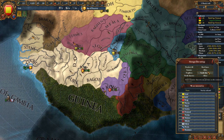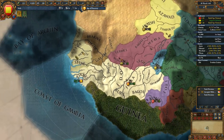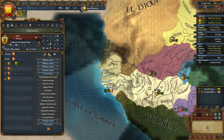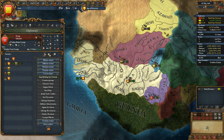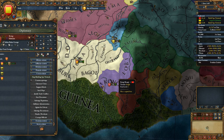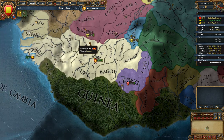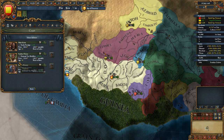Jolof is a big one to take because it has territory right on the ocean and we don't want them to get any big friends. They just got Morocco - we don't really want that. Now what we're going to be doing is pushing as fast as we can to the first national idea so we can get that done. Free advisors - I can actually have advisors.